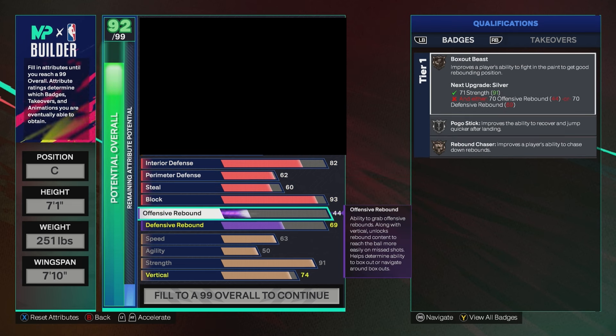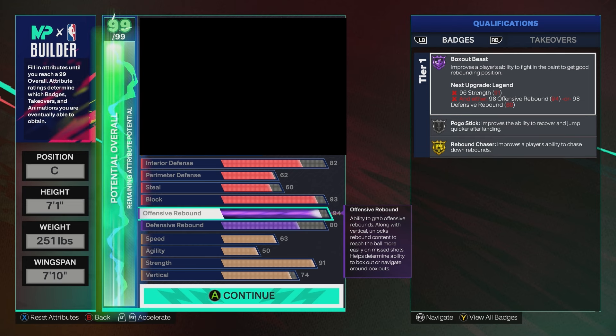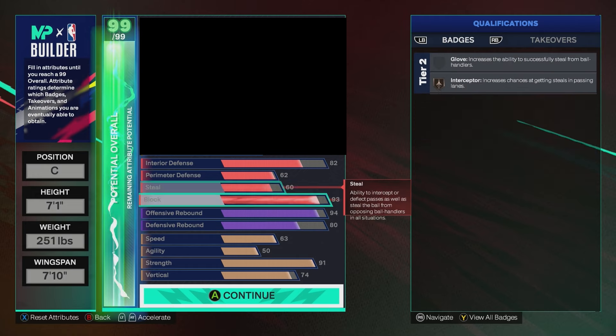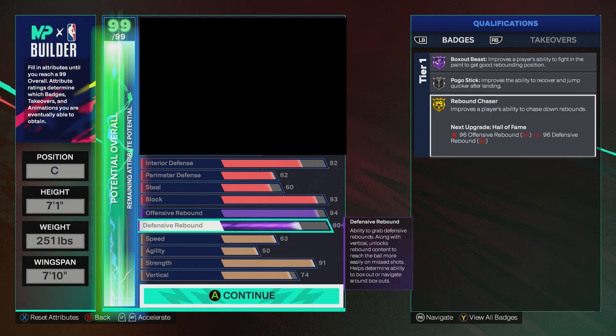For rebounding: 94 offensive rebound and 80 defensive rebound. The 94 offensive rebound is where all your cap breakers go — you get five of them, and you'll add all five into offensive rebound to get to 99, unlocking Legend Rebound Chaser. That saves your plus-one for another attribute. Alternatively, you could get Rebound Chaser to Hall of Fame through attributes and use the plus-one to take it to Legend, but I'm going all five cap breakers into rebound and saving the plus-one for Set Shot Specialist.